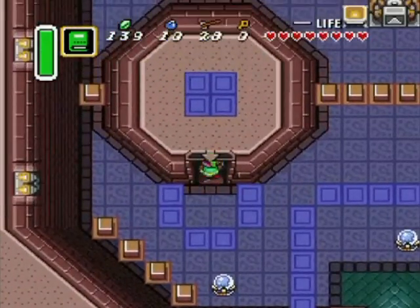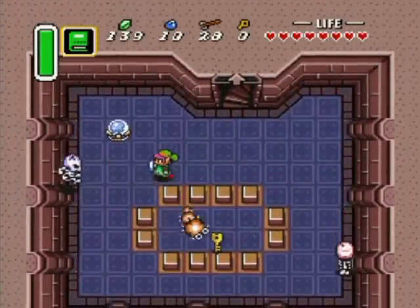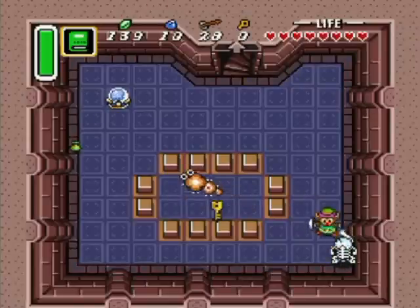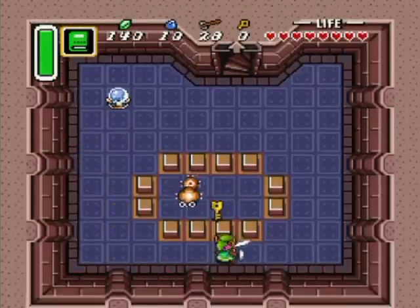Oh boy, we got some puzzles! I'm gonna go down these stairs here because I like to start with the bottom floor. Oh no, it's blocked off! Oh yeah, no staff — you guys are pretty annoying as usual. It may seem like you need to hit that switch to get that key, but you really don't.